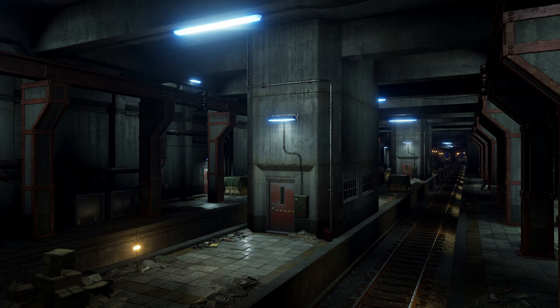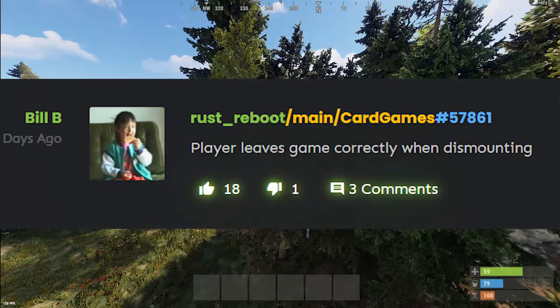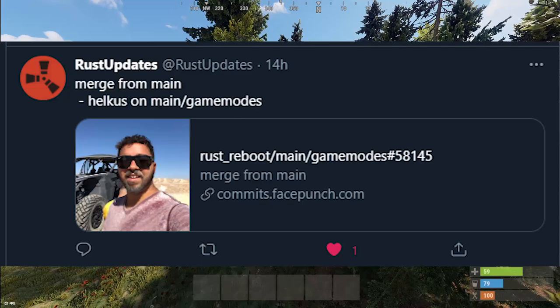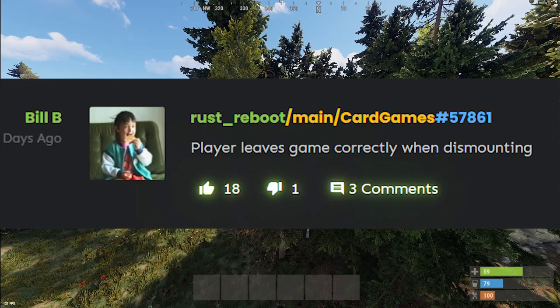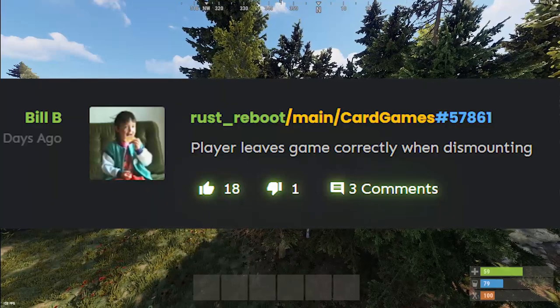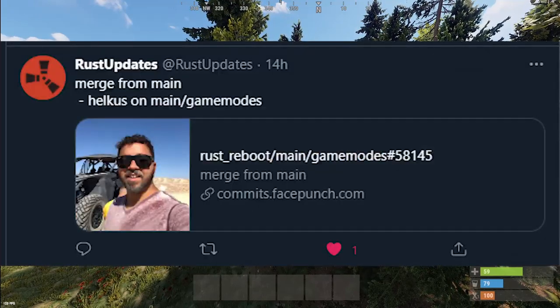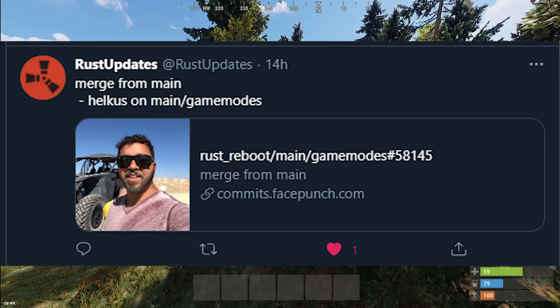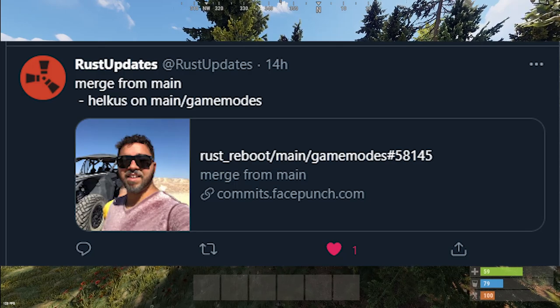There's also a mysterious branch going on — it's actually a card games branch — and there've been some commits mentioning game modes. We've seen a slot machine before but it kind of just disappeared. It looks like we might be getting a couple of card games, and since it says game modes, maybe multiple card games, and maybe the slot machine will make an appearance. We'll just have to see.